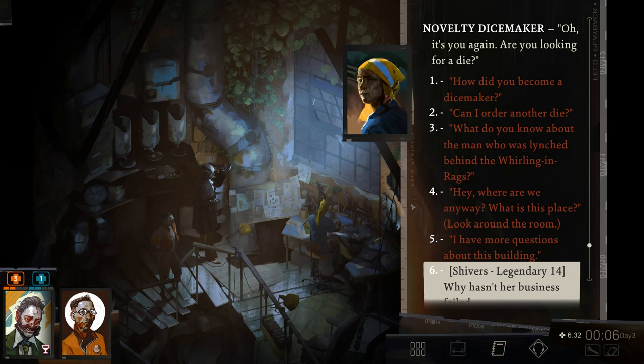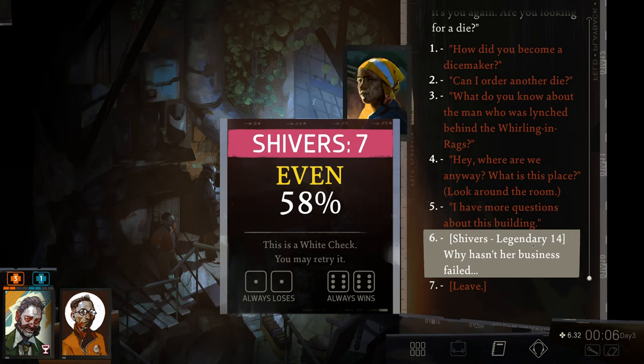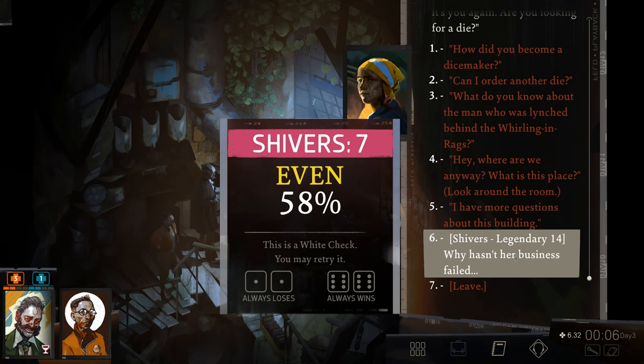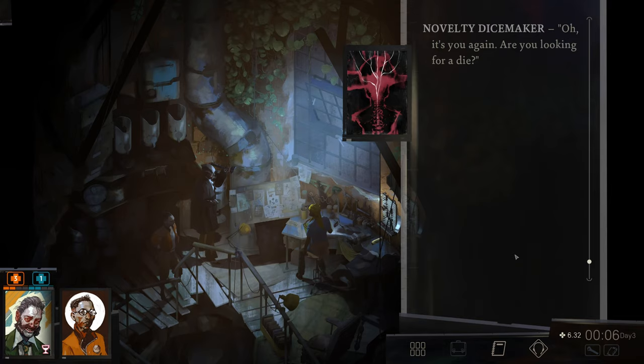It's you again — are you looking for a die? Why hasn't her business failed? We're at 58% — it's a physique check, pink. We're getting plus one from the wine too. 58%, it's a white check — we can always retry if we want later. A gust of cold air sweeps through the chimney. The stones and minerals on the shelves rattle as though agitated. For a moment it almost feels as though you're outside the building, exposed to the atmosphere. We have two choices: say the curse is real and we figured out why it has spared her, or say it's just a theory but hear me out.